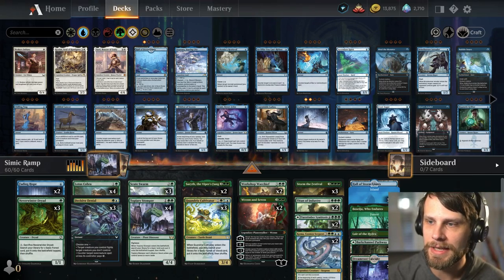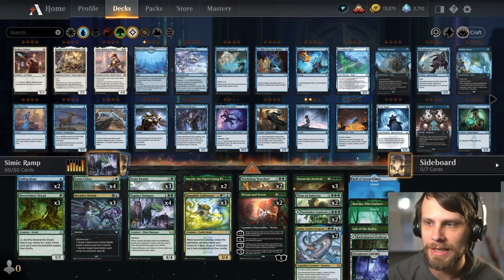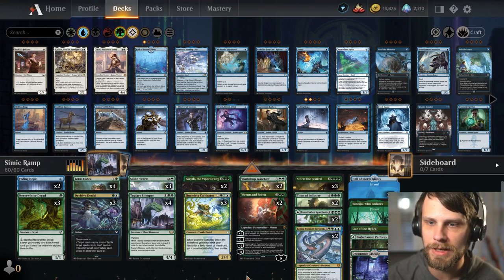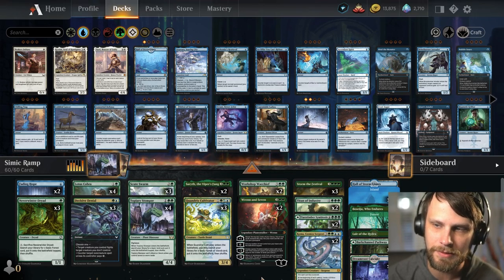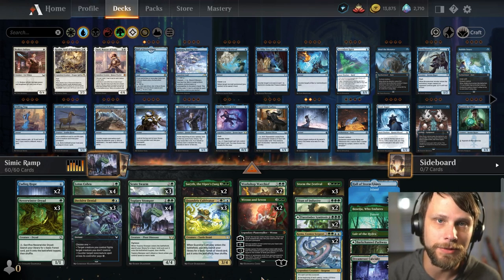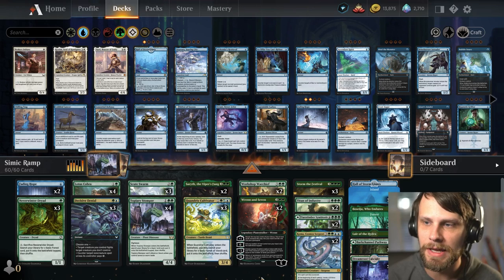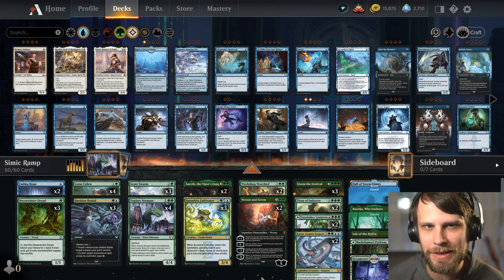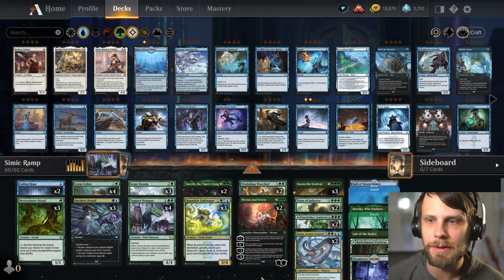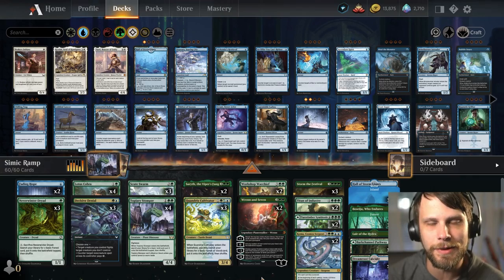In the land slot, nothing too crazy. We have Boseiju, Hall, and Lair, but that's really it — we kept it basic-forward because we have a lot of things that pull out basic lands. That's the deck. There are a lot of ways to play Ramp right now; this is my personal version and I'm still fine-tuning it. We'll probably see some things that aren't perfect, but let's test it out and have some fun.